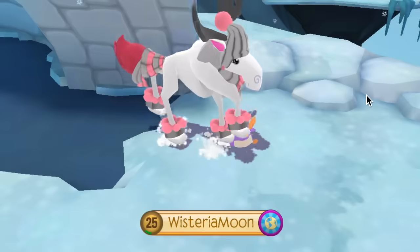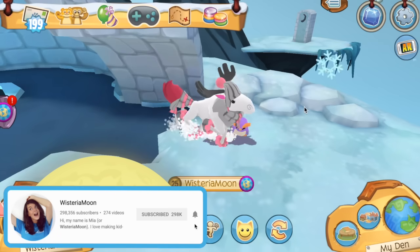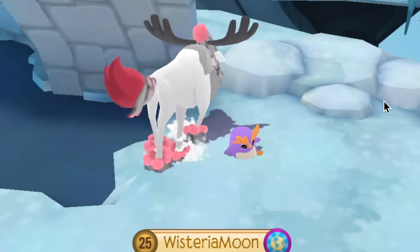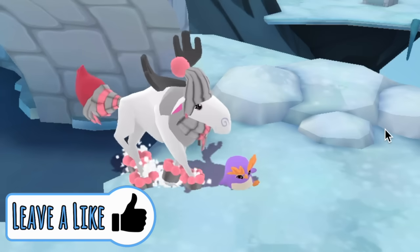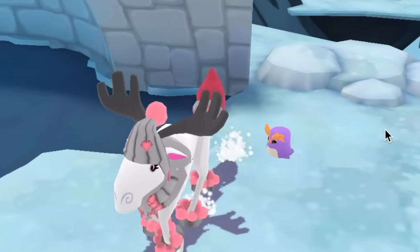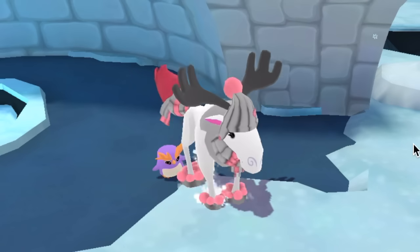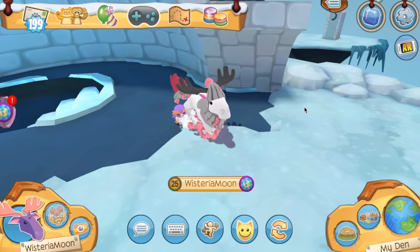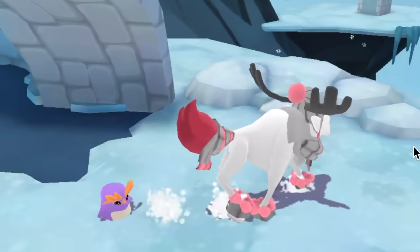Hey guys, Wisteria Moan here, and today I am back in Animal Jam Play Wild. I was trying to catch a nifty angle of my animal and my pet, but I can't seem to find an angle where it doesn't look like the moose is actually punting the pet penguin, which is pretty tragic. This particular pet just tries to be behind the moose and it just looks like the moose is back-kicking it.